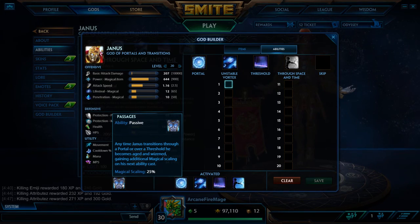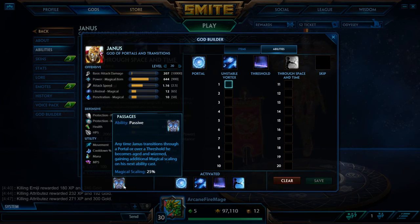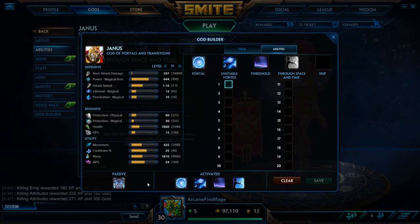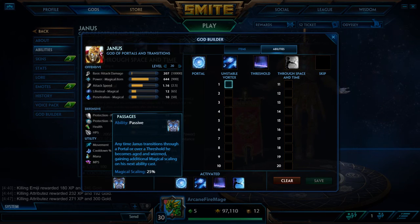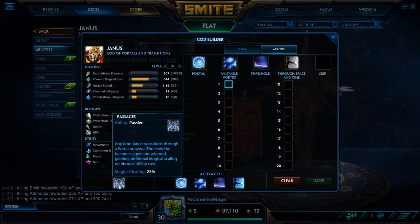His passive is: once he goes through a portal or over a threshold, he gains Magic Scaling, which I believe means his abilities will do more damage — I'm pretty sure that's what it means. His trademark ability is Portal. He can set it on the ground and enemy gods and teammates can fall in it. They get banished, meaning they cannot take any damage at all. They can bead out of it, though that's kind of a waste of beads. If you put it on a wall, you and your teammates can go through it, and that's what triggers the Passage passive.